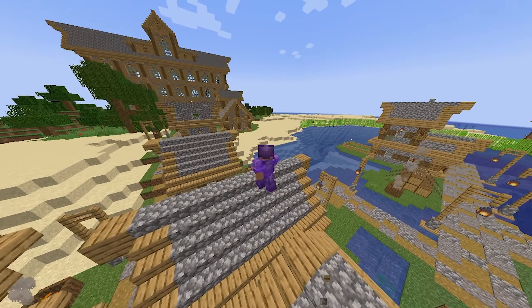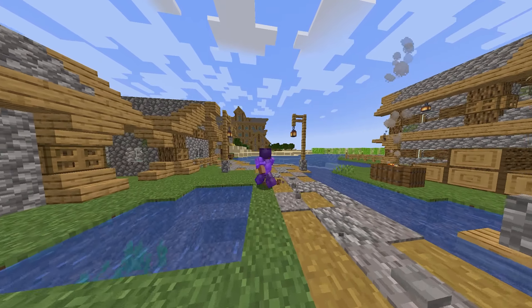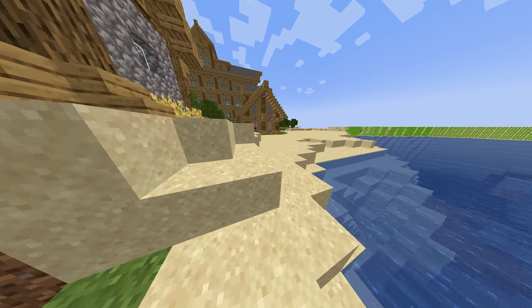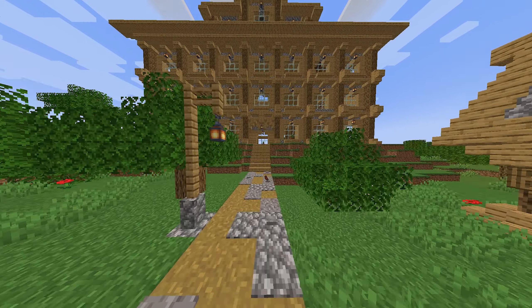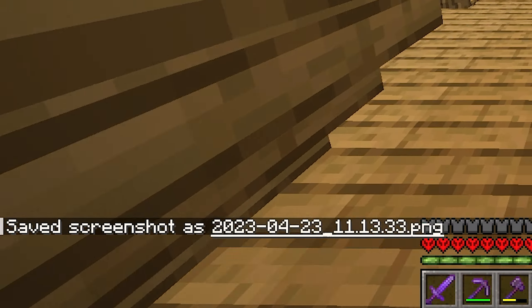Let's get to fixing this beacon. To fix the beacon I will need one of those wither stars, and you get them from killing the wither. To make a wither you need wither skulls, which you get from killing those black skeletons — I don't remember what they're called, but I believe you get what I mean. I accidentally took a screenshot as well.